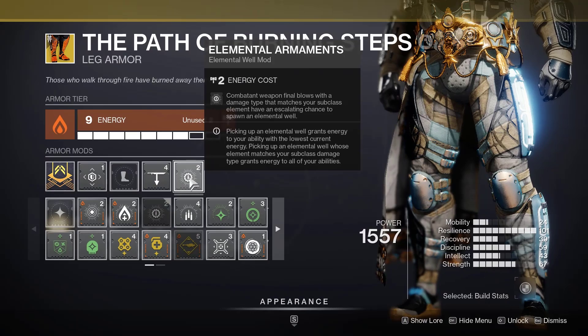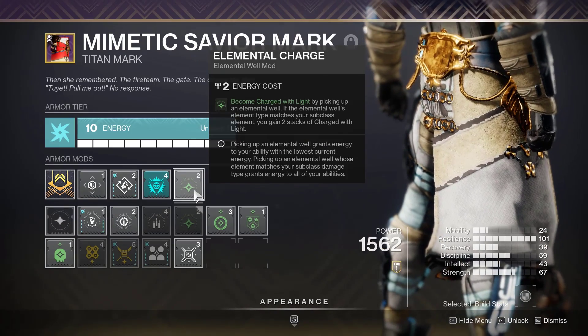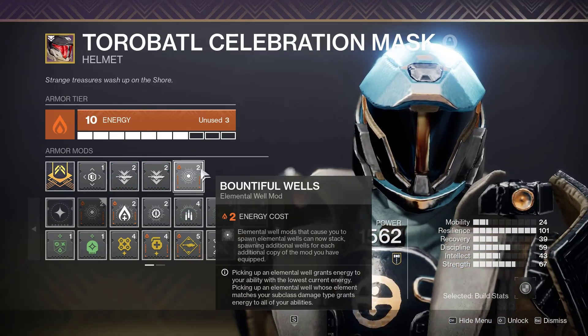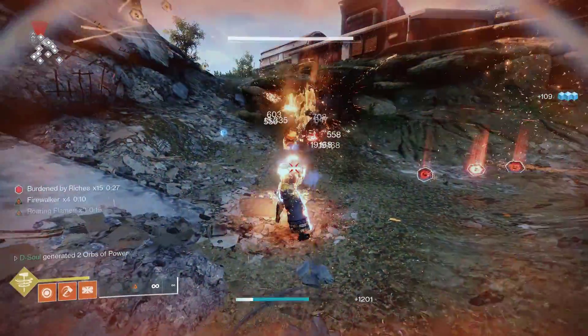For the mods, we're going to want to run Elemental Armament so we create a well when we get kills with a Solar weapon. You want to run Elemental Charge so when you pick up that well you become Charged with Light. High Energy Fire for an extra damage buff, Font of Might for increased weapon damage, and Bountiful Wells so we can stack all the wells that we make.